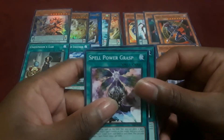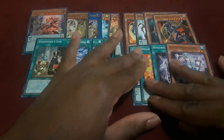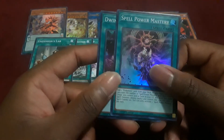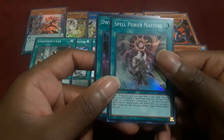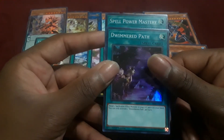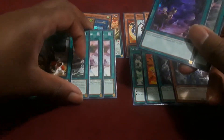Spell Power Mastery works with Spell Power Grasp — you can add an Endymion card from your hand, then count the number of Spell Power Mastery and Spell Power Grasp cards you control or have in your graveyard and place that many spell counters among the cards you control that can have spell counters placed on them, which is amazing because it helps you put a lot of counters out quickly. Then we have Dimmer'd Path — you target a Spellcaster Effect Monster in your graveyard and add it to your hand. It's pretty much their version of Monster Reborn but for Spellcaster effect monsters.